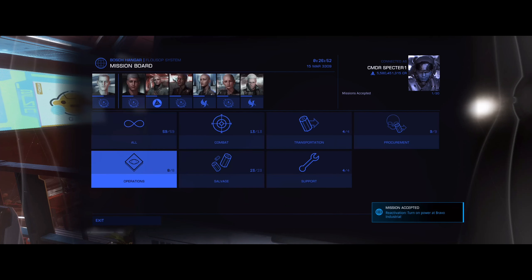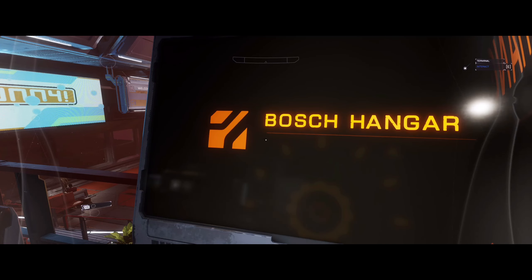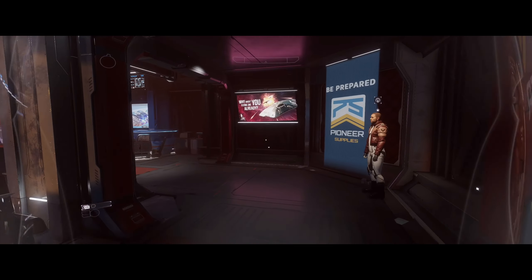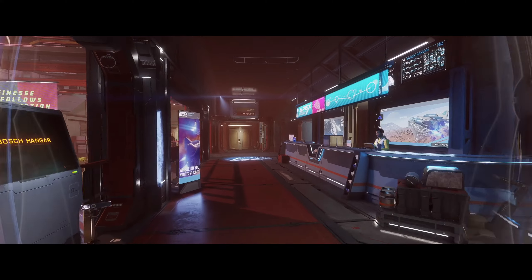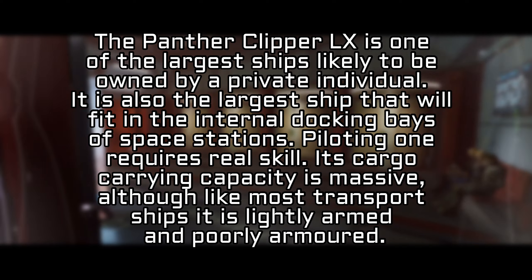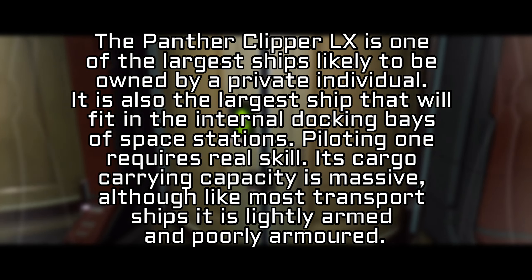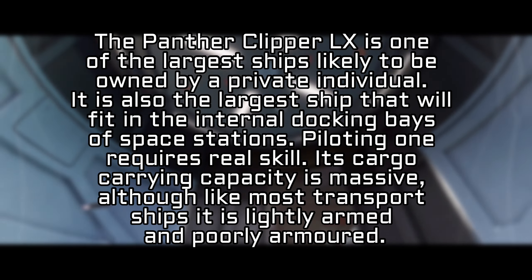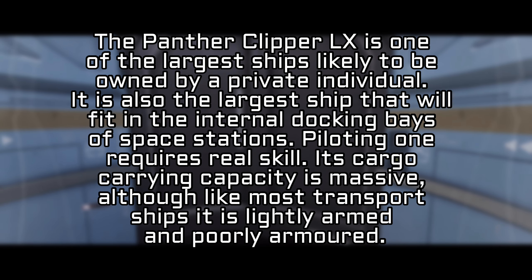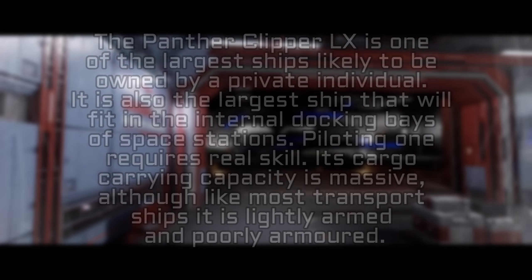It is allegedly produced by Zorgin Peterson and is the largest ship an individual pilot can fly. From datamined files in Elite Dangerous Odyssey, the description reads: the panther clipper LX is one of the largest ships likely to be owned by a private individual. It is also the largest ship that will fit in the internal docking bays of space stations. Piloting one requires real skill. Its cargo carrying capacity is massive, although like most other transport ships, it is lightly armed and poorly armored.